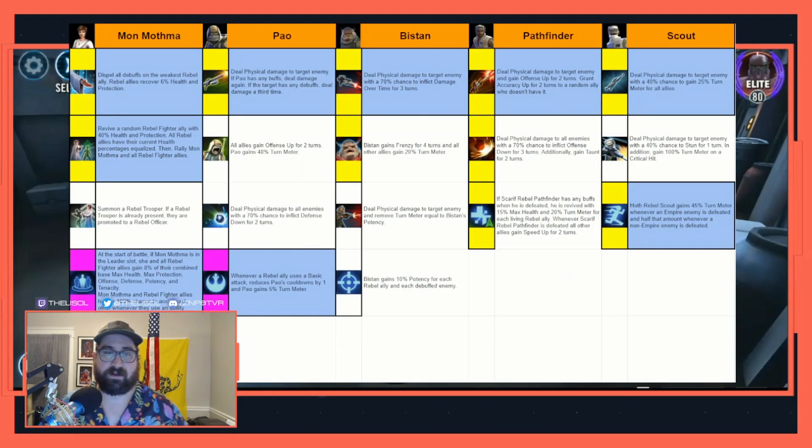I apologize for my big fat head covering up the graphic here. The gist of these interactions is that Mon Mothma shares stats with these Rebel Fighters. She calls all of them to assist, and when she calls them to assist, they all have chances to push their turn meter. So you have a constant turn meter train going — not quite a turn meter loop, but it's really, really hard to get them stopped once they're started.